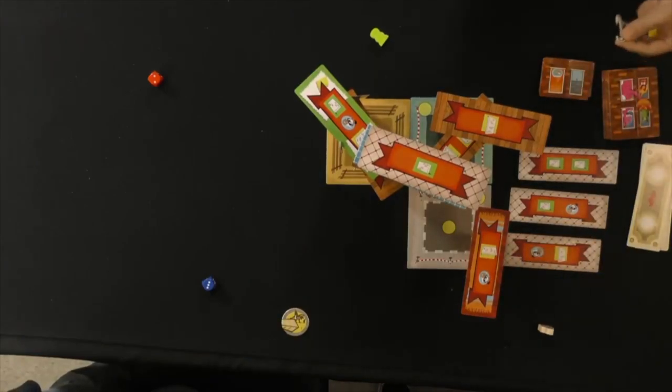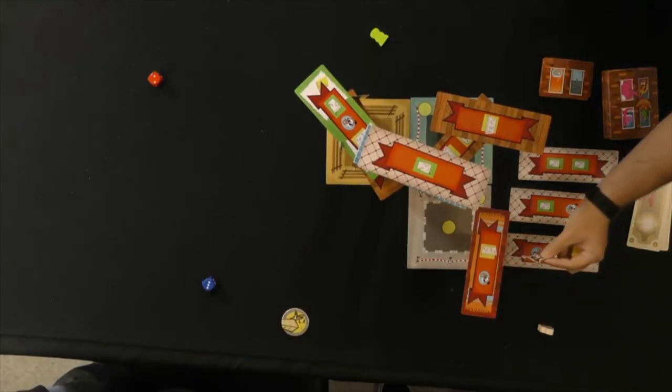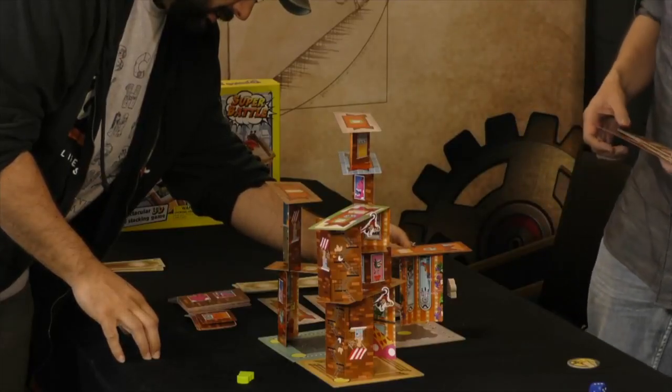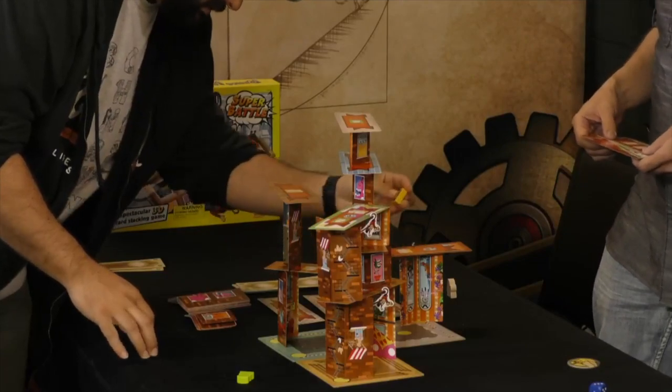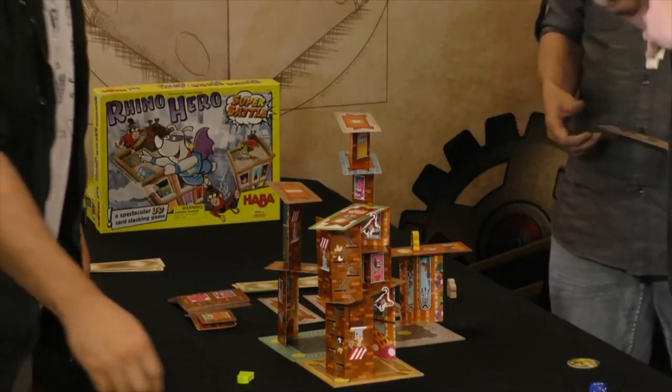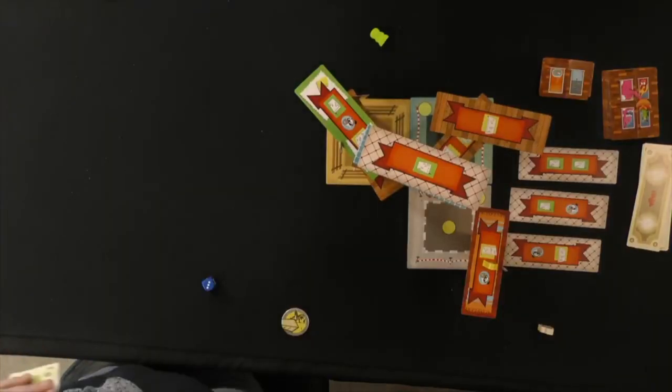I'm gonna do a monkey. You've gotta get the monkey on there, man. If we play a monkey tower, we just move a monkey. This is not good. Done. Okay, battle — get that red dice. We're fighting each other. Let's go.